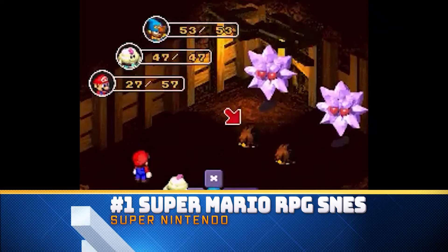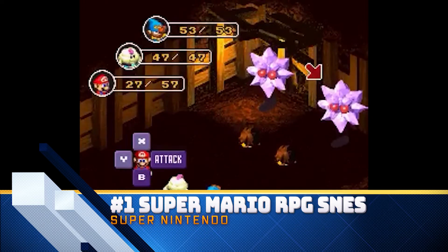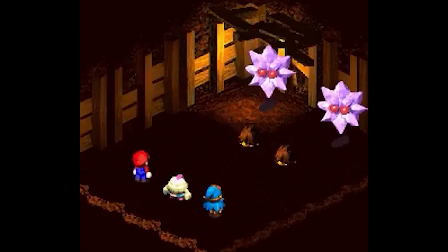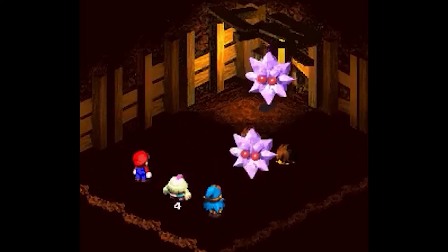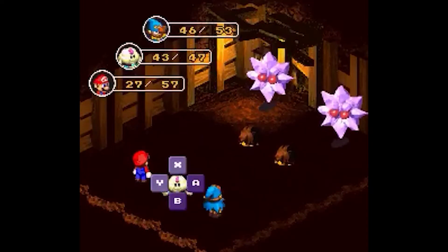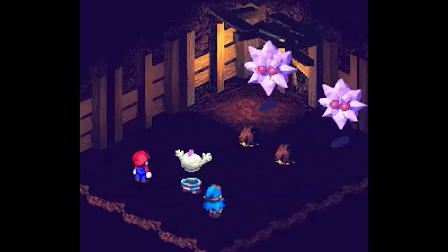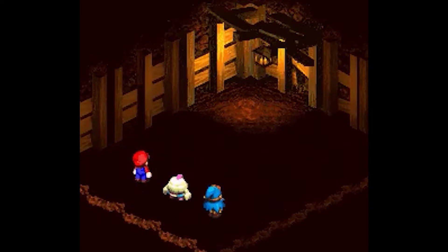The first one I'm going to mention is Super Mario RPG: Legend of the Seven Stars for the Super Nintendo. This game has an incredible battle system — it's all about timing. Whenever you do an attack, if you press the button right before you attack, you do more damage and the attack plays a cool fancy animation. This applies not only to normal attacks but also to special attacks.